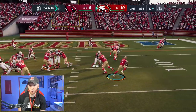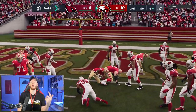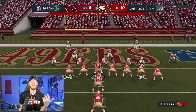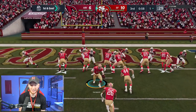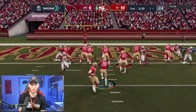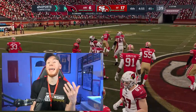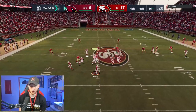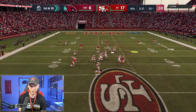Checking down this year is going to be really effective — you have to take your flats, out routes, and smoke screens. They're going to get you a lot of yards. Just trying to move the ball steadily down the field. I should probably be using Mostert a lot more — he's actually the fastest running back in the game, tied with Matt Breida. Jimmy G is playing really well. I think we have the post — there it is, great pass from Jimmy G again!